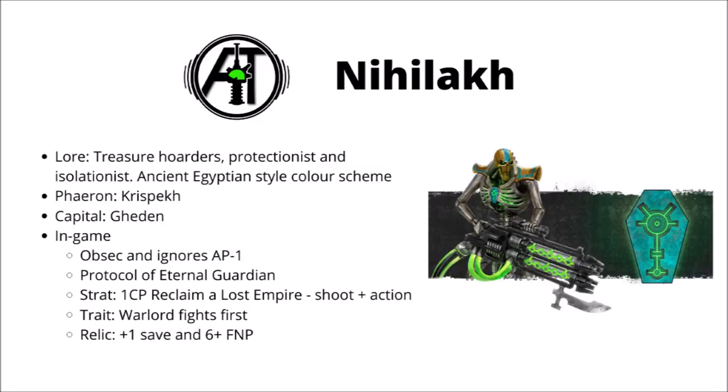Their stratagem is Reclaim a Lost Empire, which allows you to shoot as well as doing an action, which could be fairly useful and quite well suited to doing things like raising banners on objectives. Their warlord trait allows them to fight first in the fight phase, which is a bit underwhelming, and their relic is a toughness one giving +1 to their saving throw and also a 6+ feel no pain type save. For me, the main reason to use this dynasty is the obsec — it's a really powerful rule and might very well make the difference between winning and losing games.